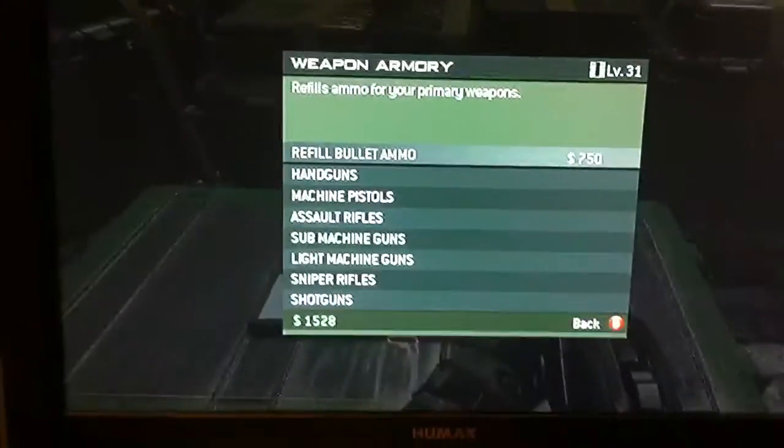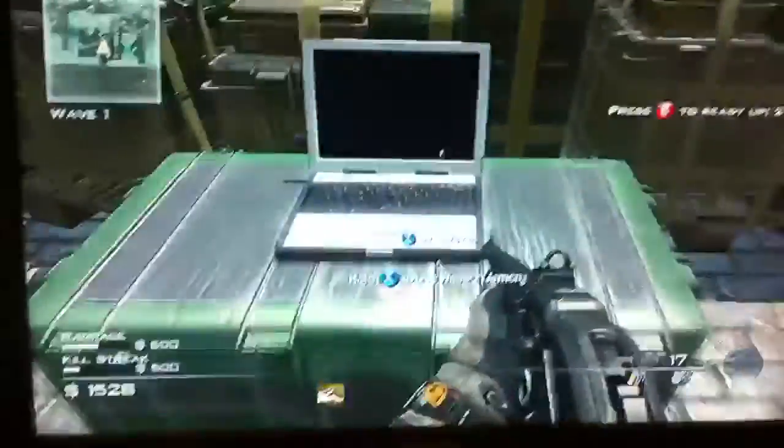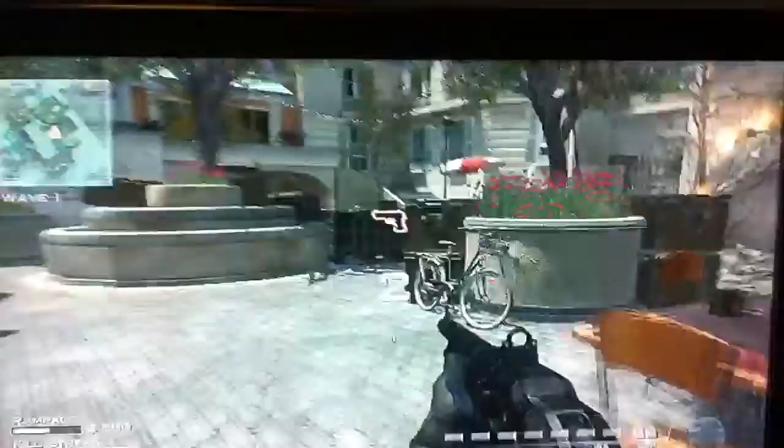Walk up to there, press it — and then you can buy more ammo and assault rifles. You need 3,000 for some of those, so you might just want to leave it. You can buy a handgun. Every time you finish a wave, for the first three rounds, a new shop will come up — so you'll be able to buy sentry guns, claymores. After the third wave you can buy delta squads and airstrikes.